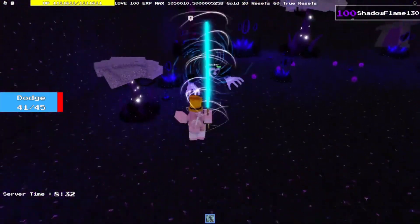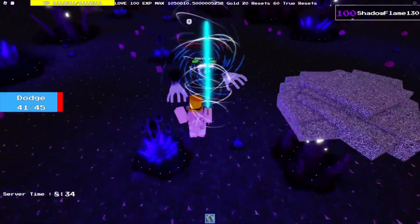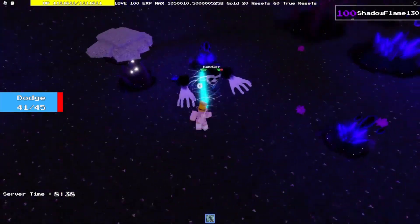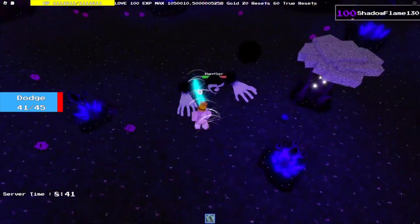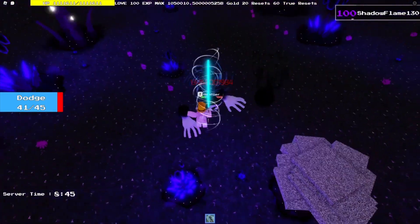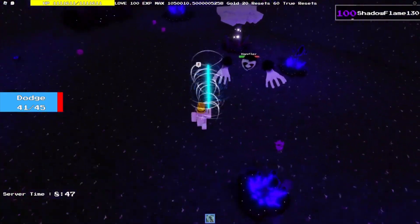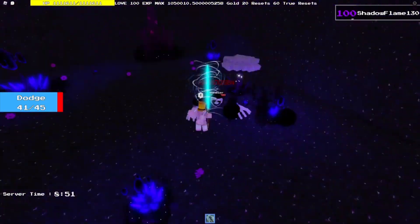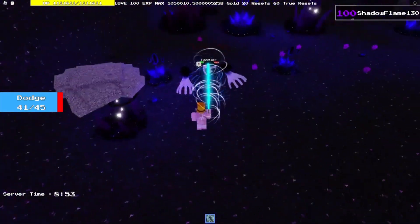The handler has more HP than the other ones and it spawns balls like the shadow does. The other thing is the bones — yeah, bones. That's pretty much it. It's not hard to dodge. You just have to learn the patterns and you can do it.